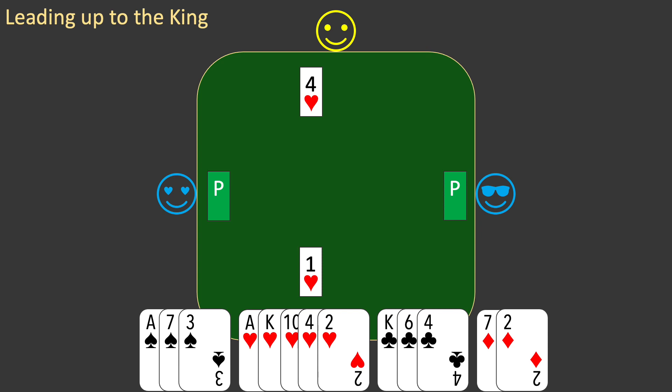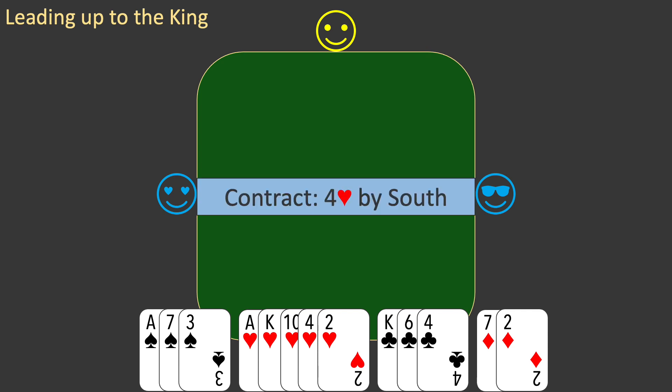With a minimum opening hand, you pass partner's game bid, and west passes, ending the auction. You were the first of your partnership to bid hearts, so the contract is four hearts by you, south. This means you will play the hand, and west will lead to the first trick.